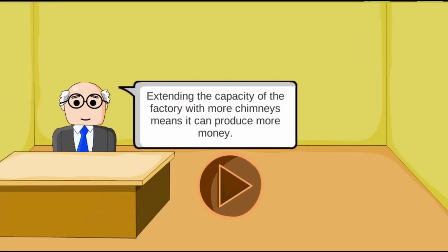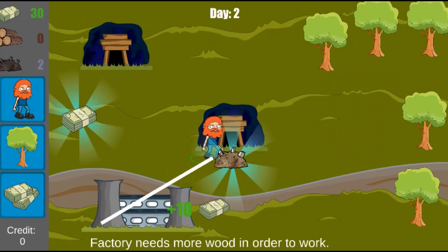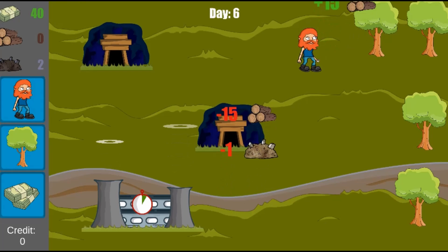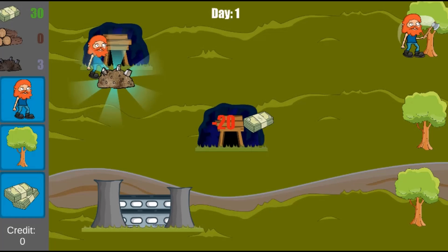You need to ensure that you always have enough resources for the factory to operate so you are able to earn more money. When the task is done, you will click to collect the resource. To plant more trees, you will use the mouse to click on the tree icon and drag it to the place you wish it to be.